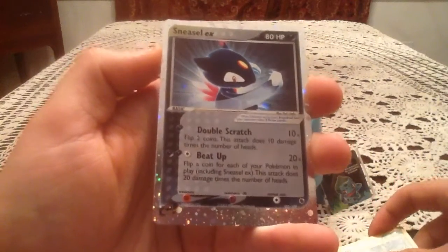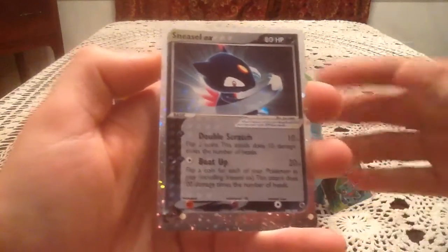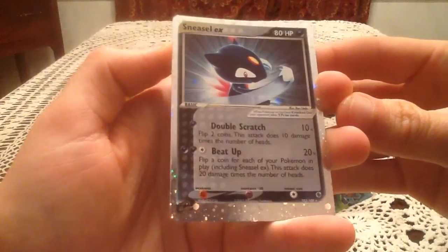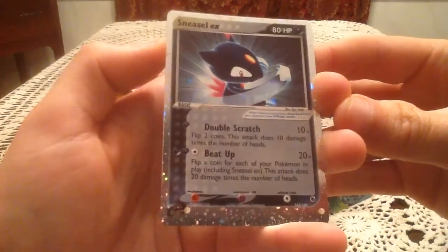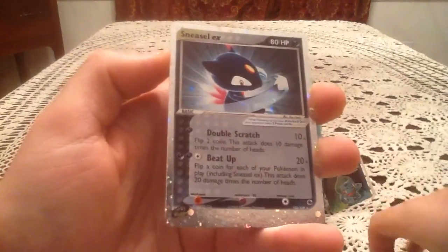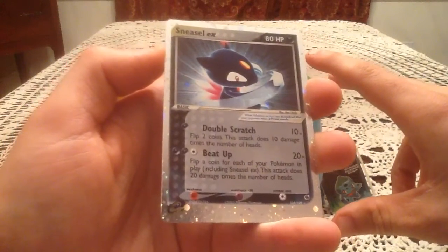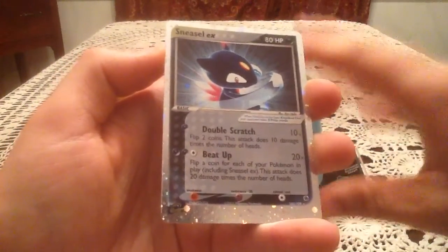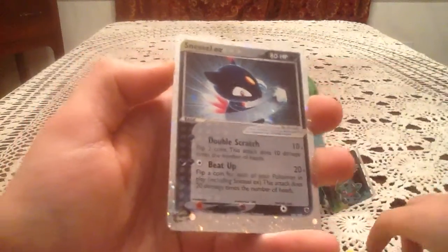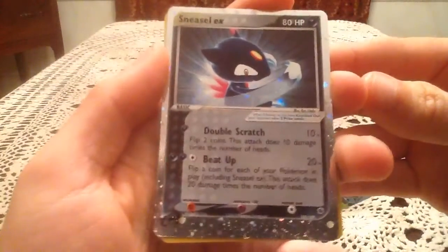And the actual rare... oh my. That is... oh. It's a Sneasel EX! I had no idea this kind of pack was possible. I honestly thought if you got an EX, that would be like the holo spot — not the actual rare spot. So we got Sneasel EX out of that pack.